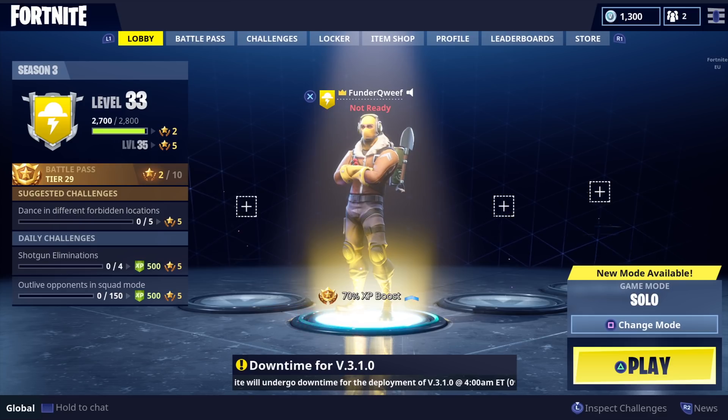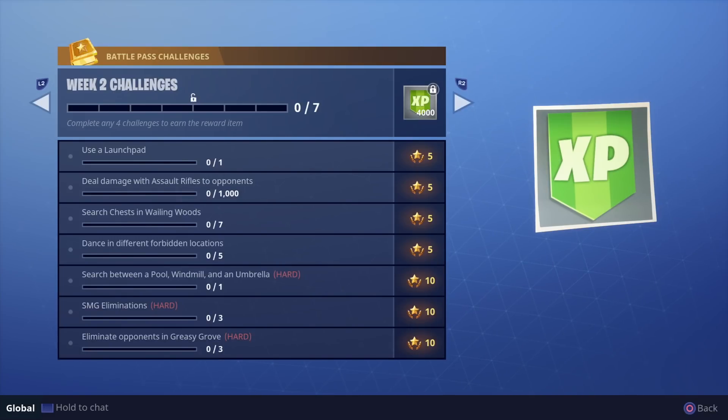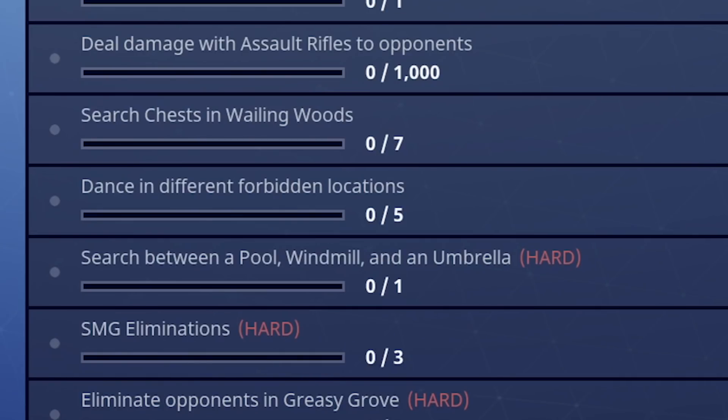Week two of season three is finally here, meaning there's tons of challenges for us to complete. One of them, which is a little bit tricky, is dancing in different forbidden locations. Here I'm giving you all 14 locations of the no dancing signs that you can dance in front of to complete that challenge.